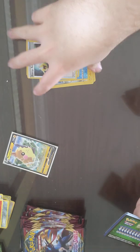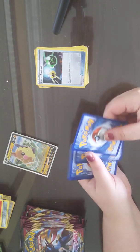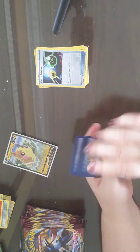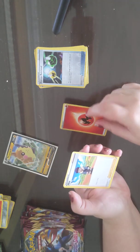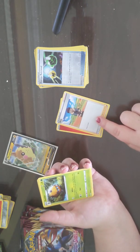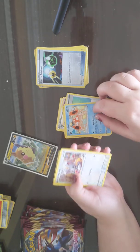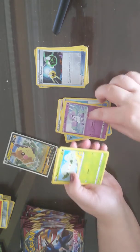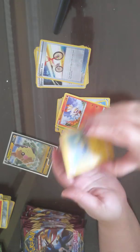I don't think they have Holo Energies in this set. Hop's a really good card — very good. Dotler, Potion, Krabby, Mincino, Galarian Ponita, Cottonee, Scorbunny, a Rotom Bike, and a Lantern.